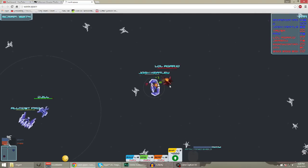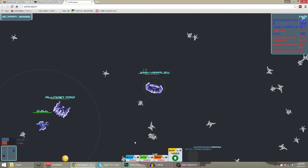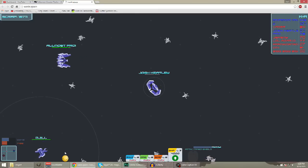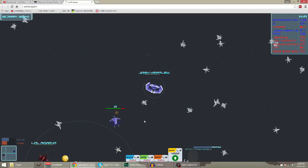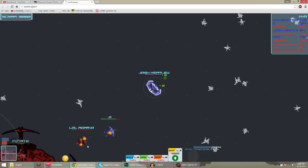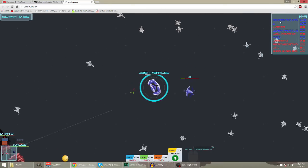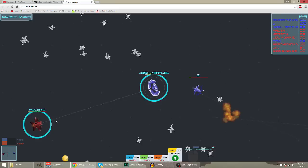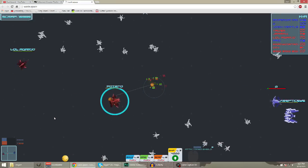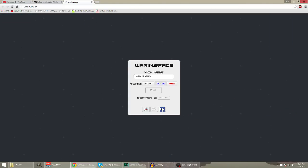That guy went stealth for a second trying to sneak up on me. That's one of the specials - stealth: you can disappear for a little bit to get away. The third special is a boost - you can use a speed boost to get away, like that guy just did. I used my shield at the right time - I got an extra kill and assist. I'm in fourth place tied.